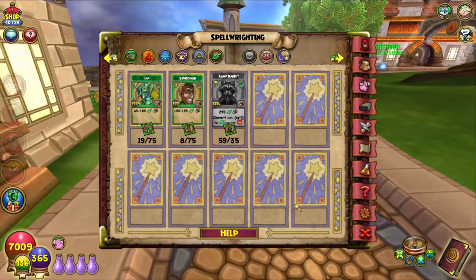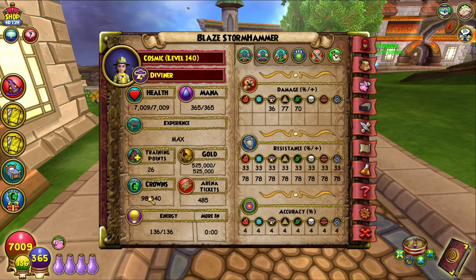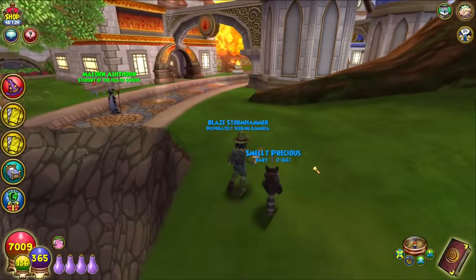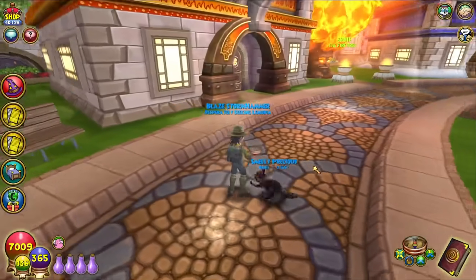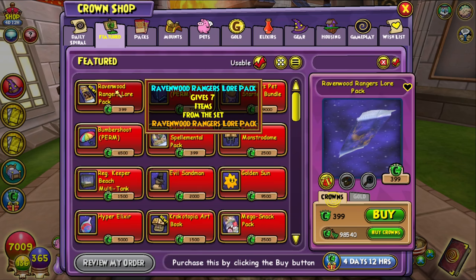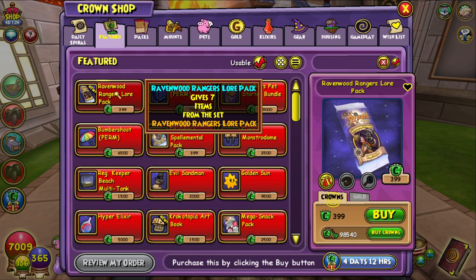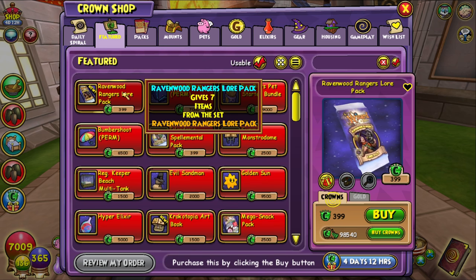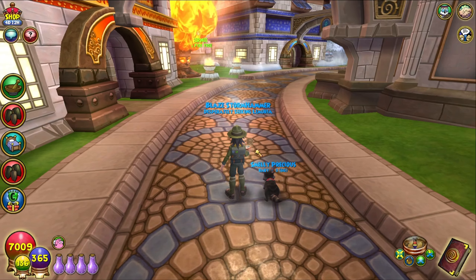I don't even know if I'm actually going to use that spell but I'm glad I have it. Technically we got all the spells, so I could transfer the 35 we got for Splash Squash onto a myth if I had a myth, and I can transfer 35 for Camp Bandit onto my life wizard to learn the spell. So we learned all three spells in one pack opening, and I spent probably around 30k crowns — so three spells for roughly 30k crowns.